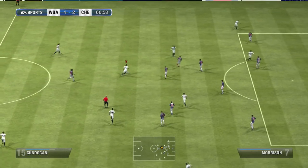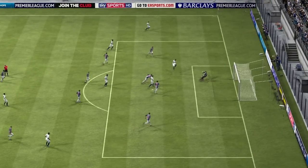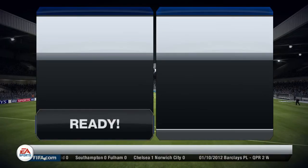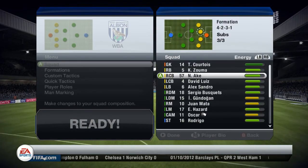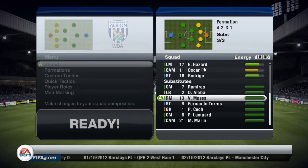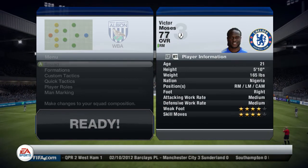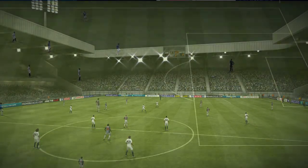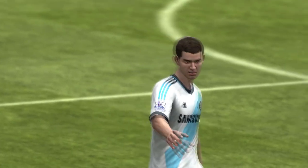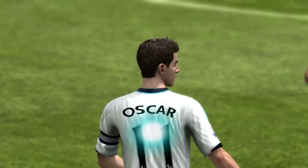Gunnaghan there with some lovely play in the midfield. I really am liking Gunnaghan and Sergio Busquets in the midfield. We do make a couple of substitutions to change the team up a little bit. None of them really had very low stamina, but we ended up putting Victor Moses in the CAM position because I know he can play there.